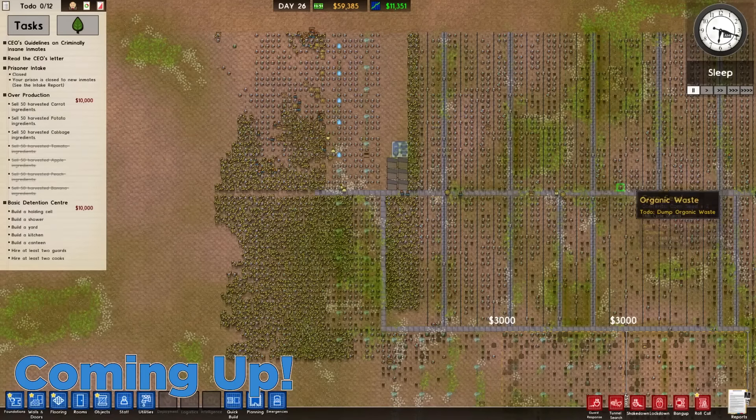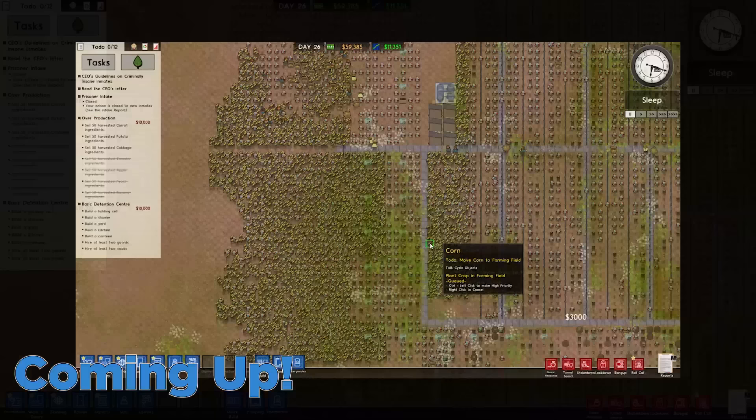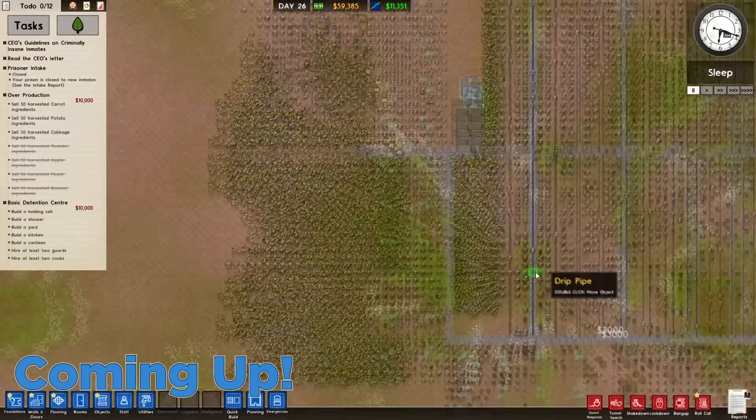I've descended into corn-based madness. This is a goddamn abomination. What have I created? What have I made? The map is full of corn. My exports are full of corn.